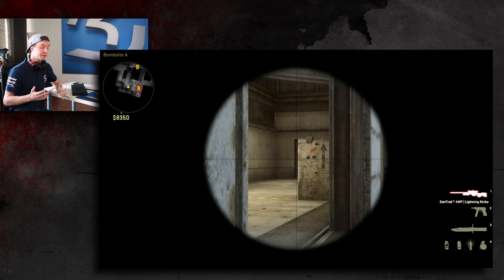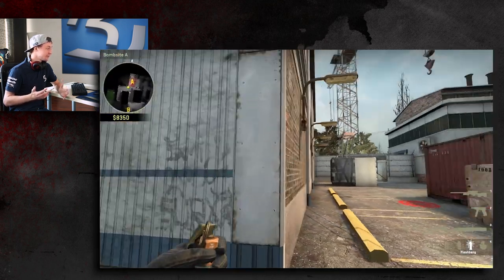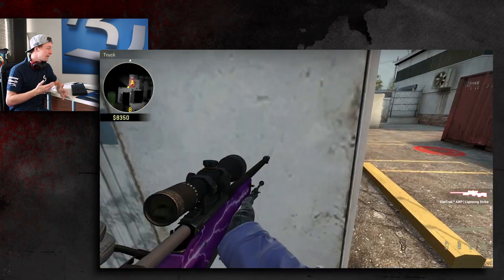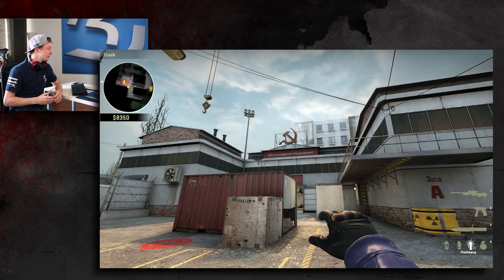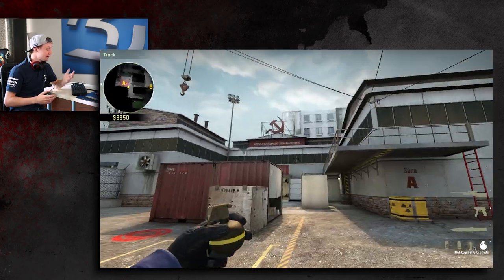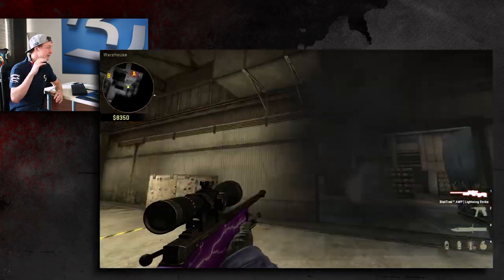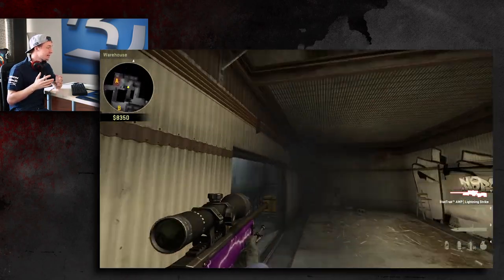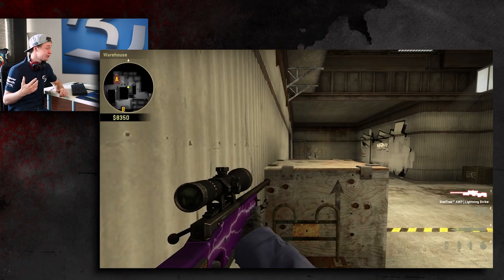If nothing happens after 15-20 seconds, I'm going to be calling for my teammate to throw this instant flash. What you do is you line up with the wall and you aim at the rust, as you can see pointing out here with the double zoom. When this flashbang is thrown, it pops in the middle of the air and it's going to blind any terrorist who's sneaked up behind this box to try and maintain control over the A main position.